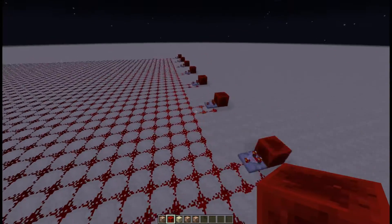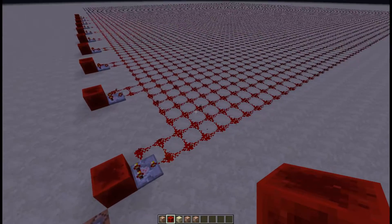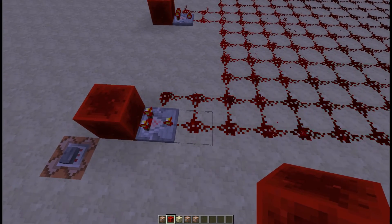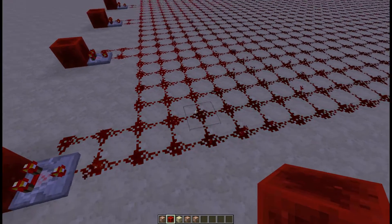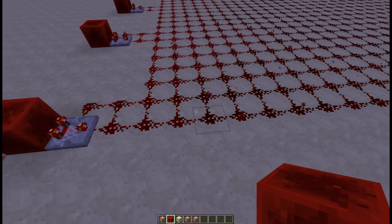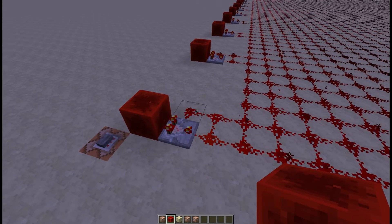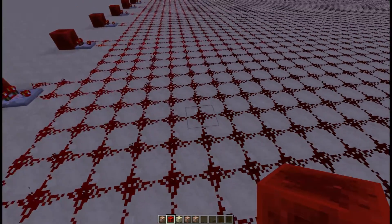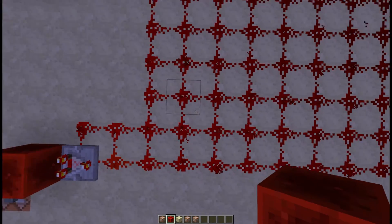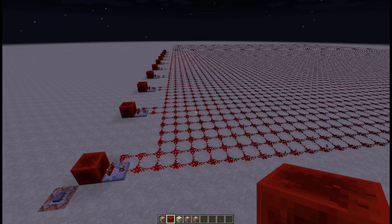So definitely try not to use redstone wire if you're trying to get as little lag as possible — although it's obviously because it's pulsing really fast. If you have redstone that activates just once, it's not a problem at all. Also try not to use too many fill clocks — they can cover a lot of blocks but you shouldn't use too many. Thanks for watching, and I'll see you next time.